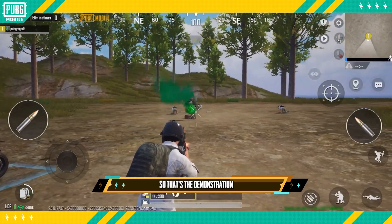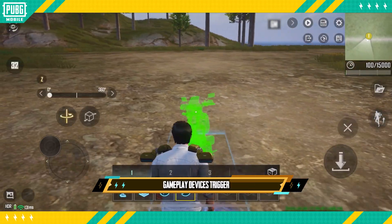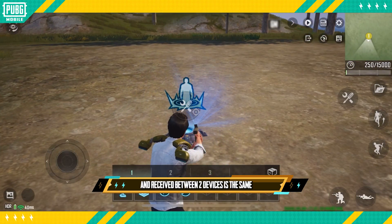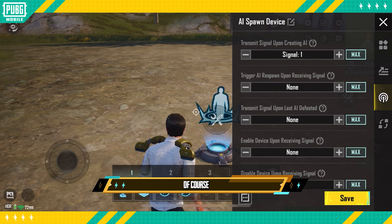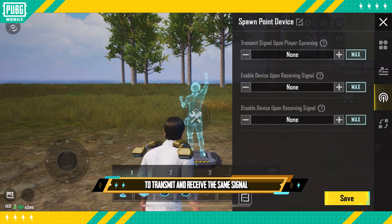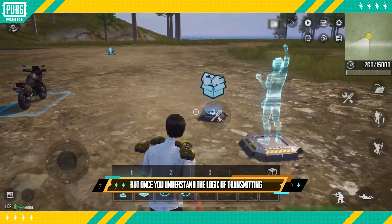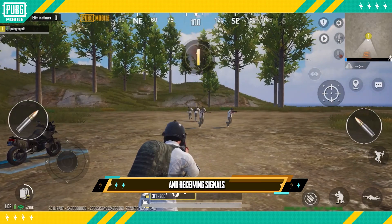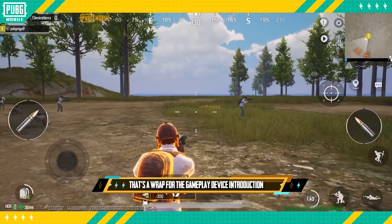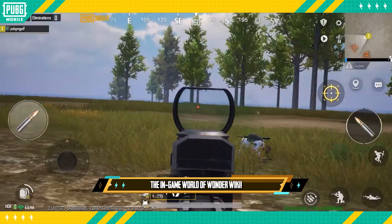That's the demonstration. Lastly, we will summarize the principle behind how gameplay devices trigger. When the signal that's transmitted and received between two devices is the same, the receiving device will trigger. Of course, we can set up multiple gameplay devices to transmit and receive the same signal. The process of transmitting signals is imperceptible to players, but once you understand the logic of transmitting and receiving signals, it will be easier to set up other devices. That's a wrap for the gameplay device introduction for World of Wonder. For more details, be sure to check out the in-game World of Wonder wiki.